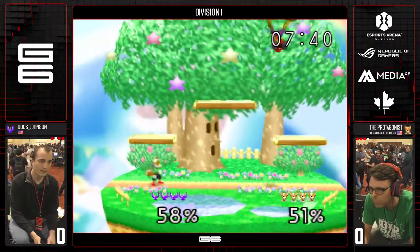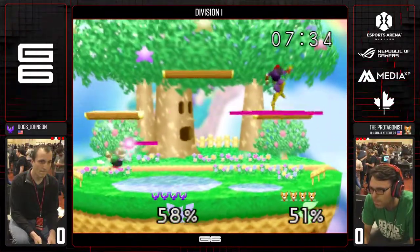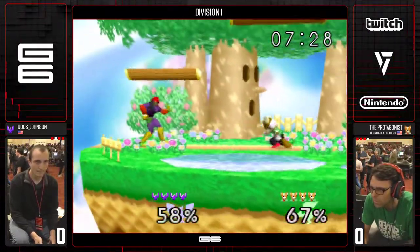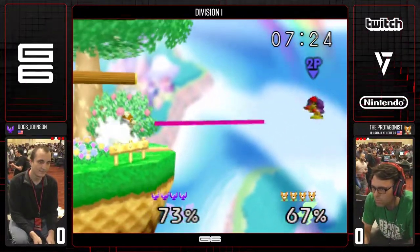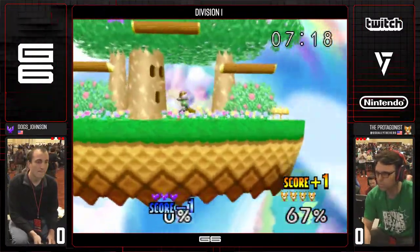Maybe he could have down-tilted after that up-tilt on the platform. The back air — the fact that it was weak is what made him not continue anymore. That was a good fast fall back air. Interesting that he missed that hitbox. Standing laser. Oh, he should have followed maybe with another back air, but he comes onto the stage and it works out for him with the forward smash.